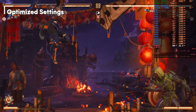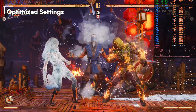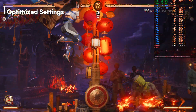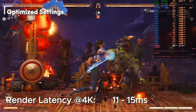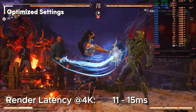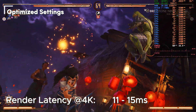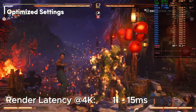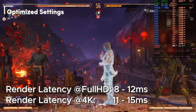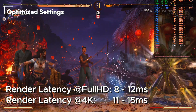Latency is always a big thing in fighting games. I don't have visual proof, but with the NVIDIA render latency on screen it was between 11 and 15 milliseconds most of the time. My optimized settings had no effect on render latency, but running the game at a lower resolution — full HD 1920 by 1080 — brought latency down to between 8 and 12 milliseconds. Hopefully that's useful info for more competitive players.